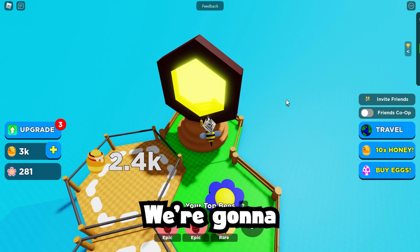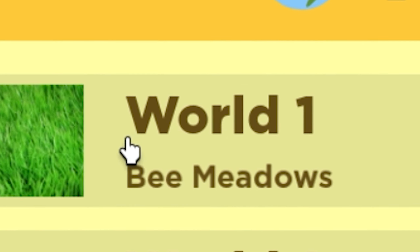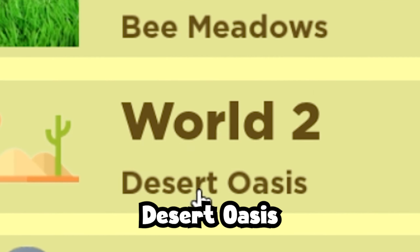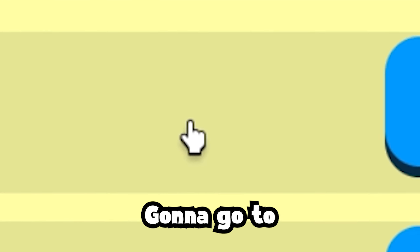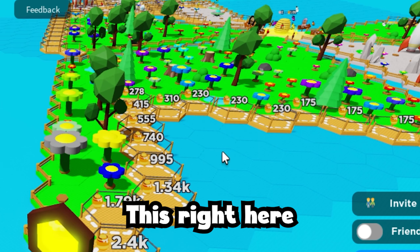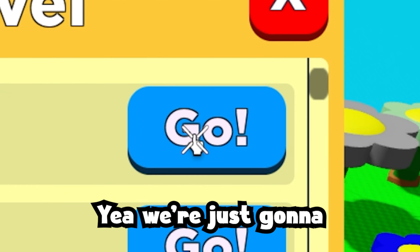Alright, we're gonna go in — Travel. We have World 1: Bee Meadows, and World 2: Desert Oasis. We're gonna go to World 1. I'm pretty sure world one is this right here — not really sure, but yeah, we're just gonna go.